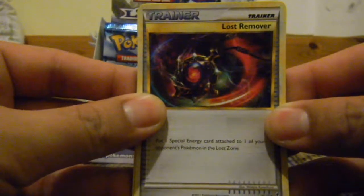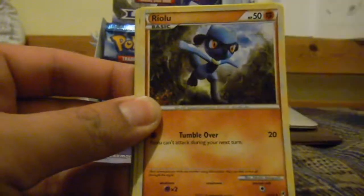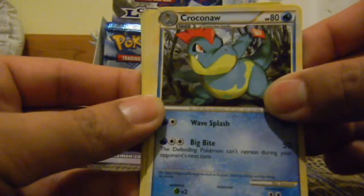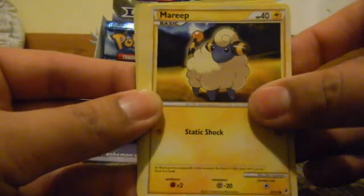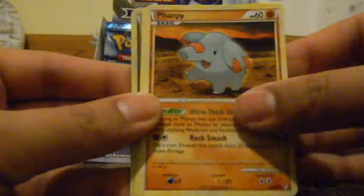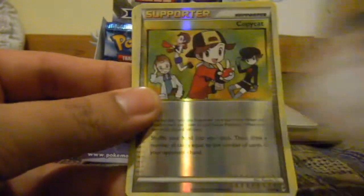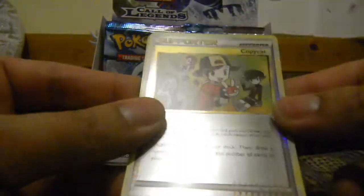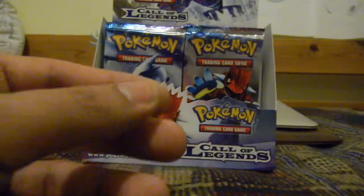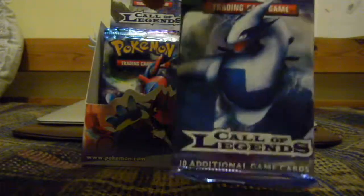We start off with Blossom Remover — sorry, Riolu, Crocnaw, Mareep, Snubbull, Teddiursa, Flaffy, Eevee. The reverse is a Copycat, and the rare is a Mismagius.